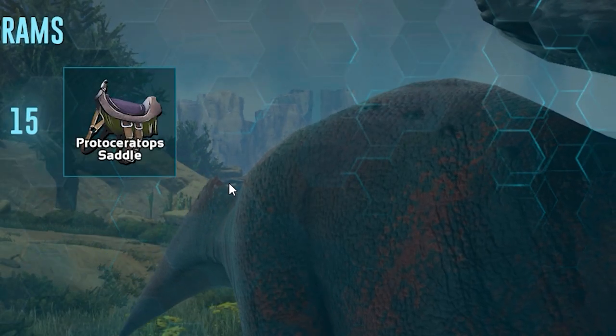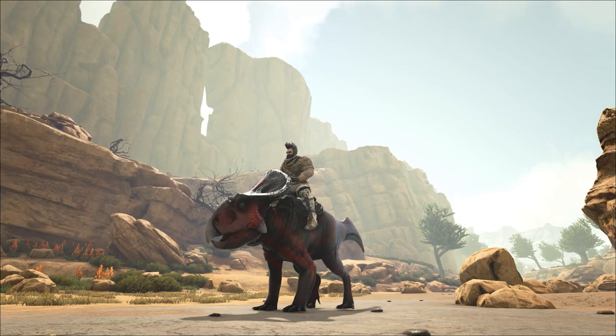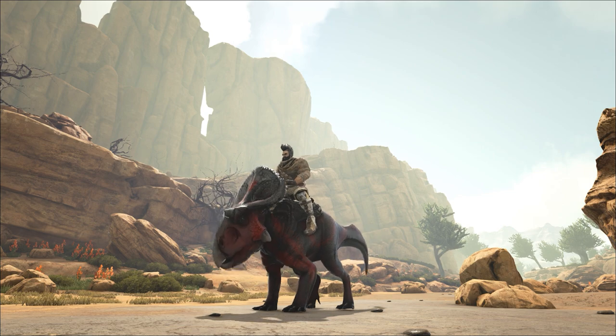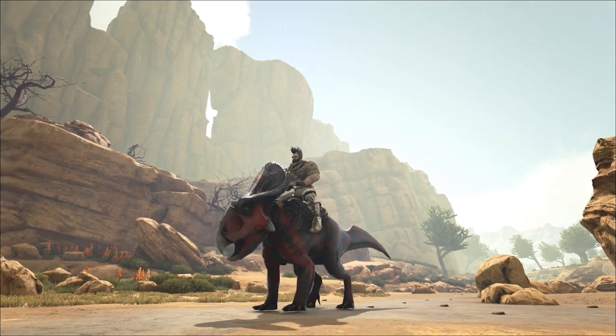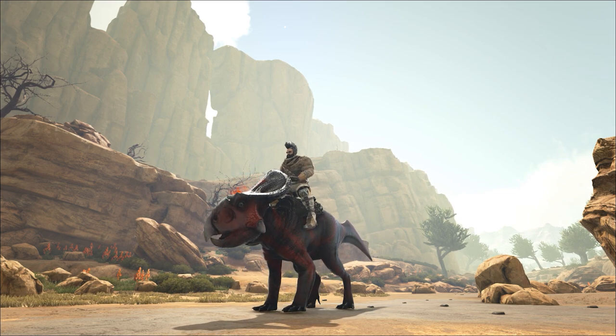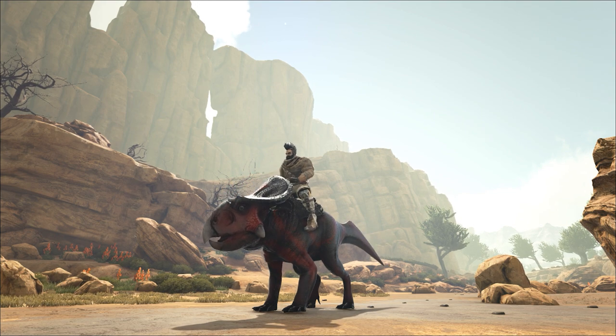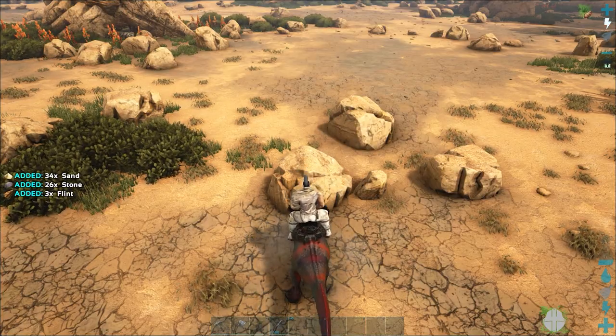Once tamed, the saddle can be unlocked at level 15 and is relatively cheap. Left Click is a Bite, good for harvesting Berries, Fiber, and Corpses. Right Click is a Head Bash. Space Bar is a small jump. C performs a Buff Roar, which increases your resistance by 15% and makes you immune to Bleed. The buff lasts for 15 seconds and has a 10 second cooldown. X is a strong Storm Attack, which can harvest Stone with the same effectiveness as a Stone Hatchet.